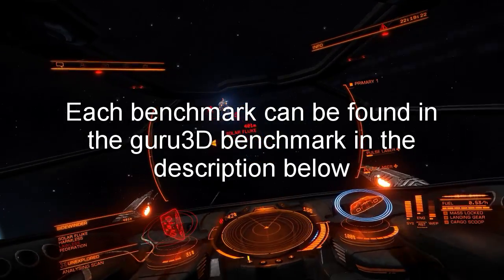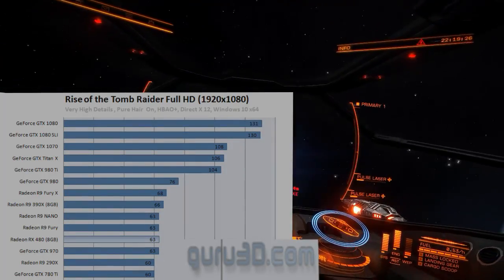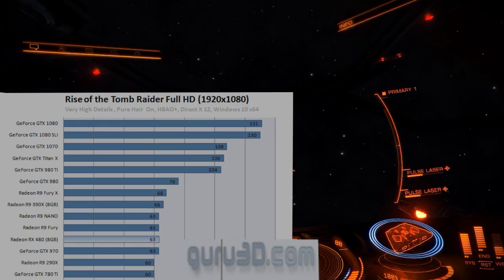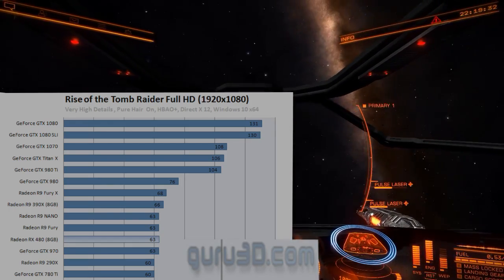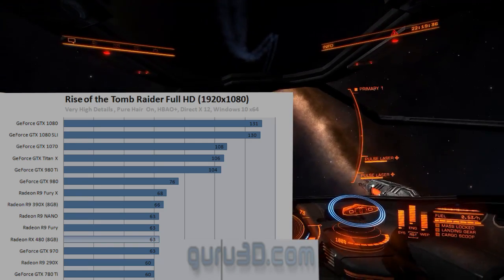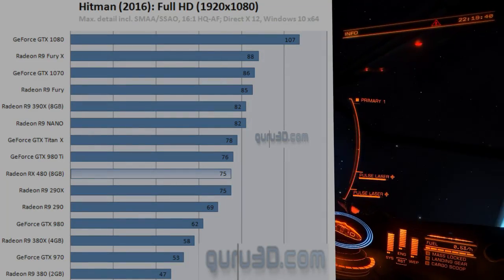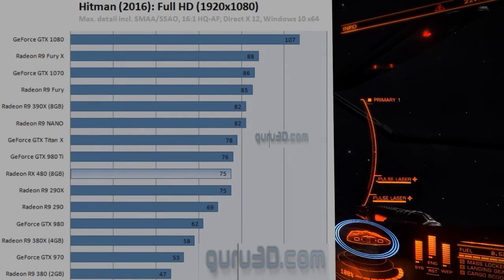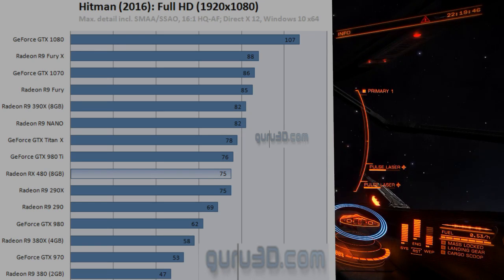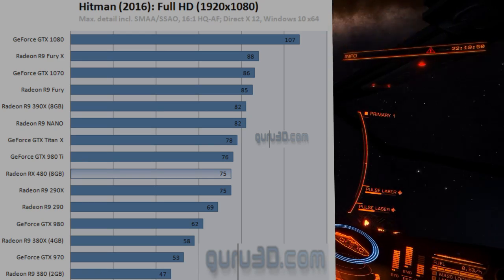Let's compare game performance together from these numbers. In Rise of the Tomb Raider, we see the GTX 970 and RX 480 with the exact same FPS, while the R9 390X is 3 FPS ahead of that, and the 980 is another 8 FPS ahead of the 390X. In Hitman, we see the RX 480 ahead of the 980 by 13 FPS and ahead of the GTX 970 by 22 FPS. The 390X is ahead of the RX 480 by 7 FPS.